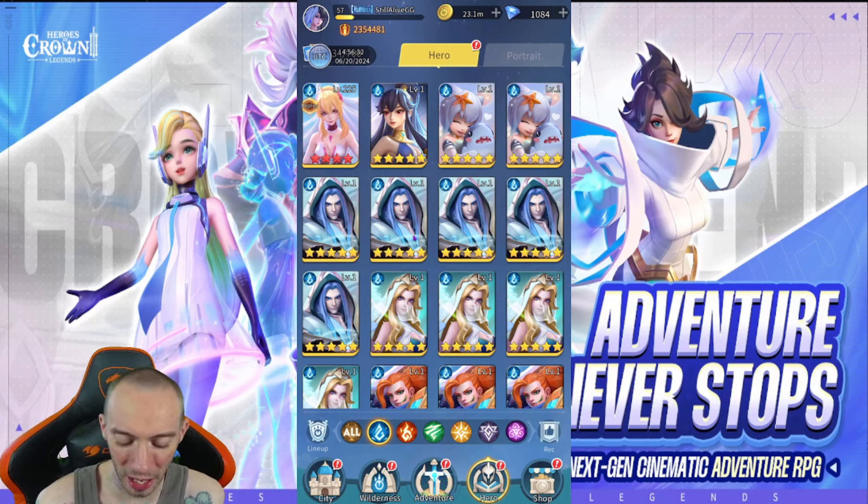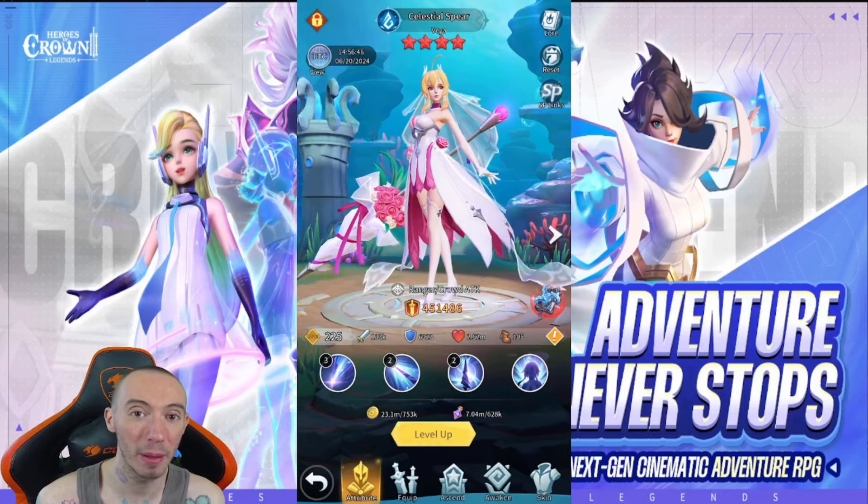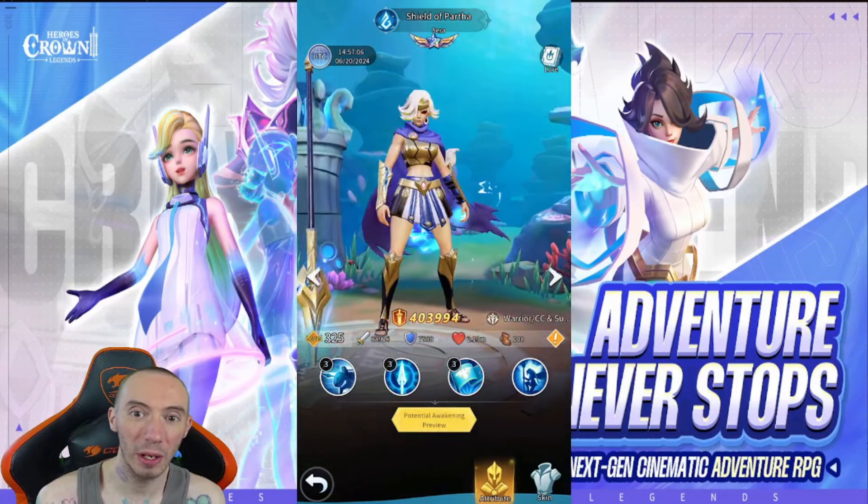Let's jump into the list. For our all blue team: Celestial Spear is pretty much a guaranteed pick you can use forever — one of the better characters from the three main factions. For tank, Shield of Partha. For mage, Baby Shark, which is viable in mid game but falls off end game. For a damage dealing ranger, Howling Wind. Alternatively, if you want an assassin, Might of Partha. For our healer, Daughter of Sea.